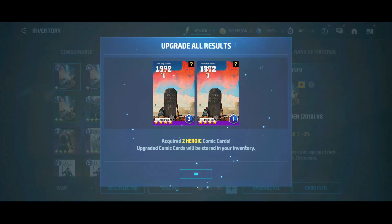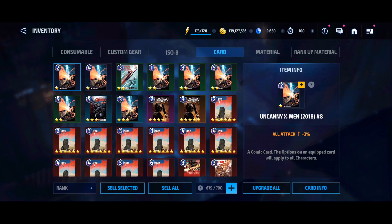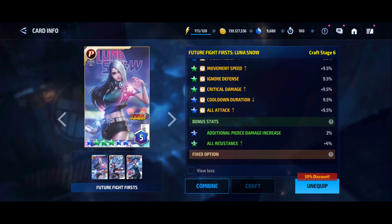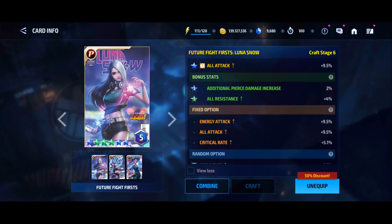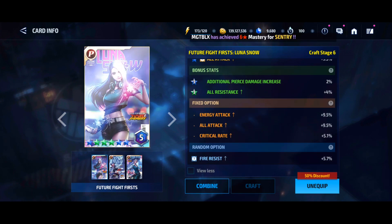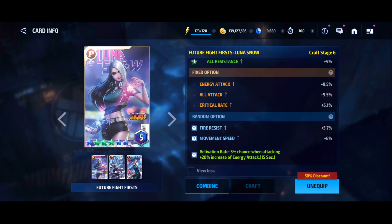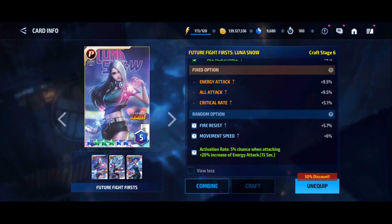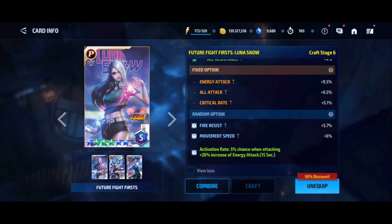I'm not having any space in my inventory, that's why I want to roll all the cards. For Luna I want six or seven quality because the Luna card has energy attack and all attack in the first stats. If I get six quality I'll get one percent all attack, plus half percent from the blue star, half percent from energy attack, and half percent for all attack — so it's like 1.5% all attack and energy attack. That's really nice, like three percent for all energy attacking characters.